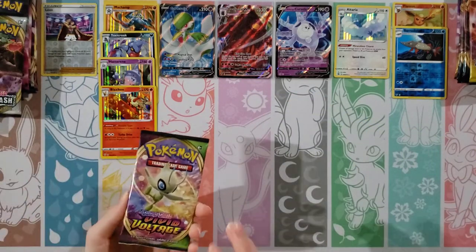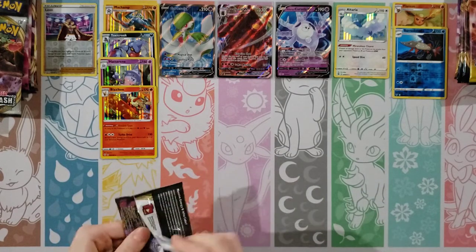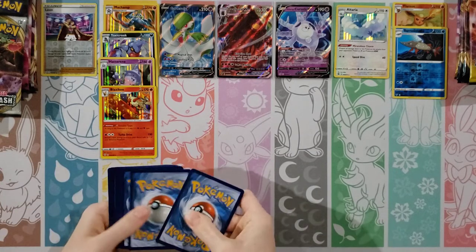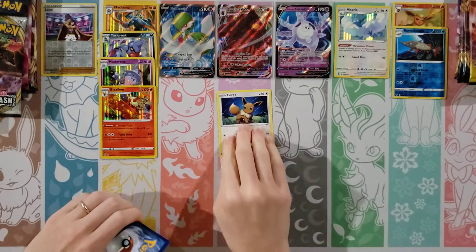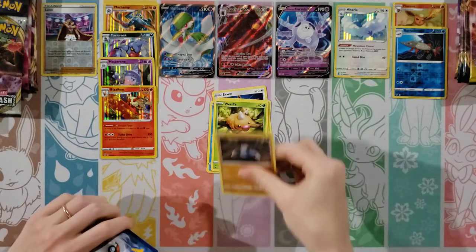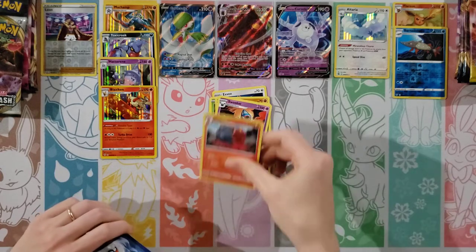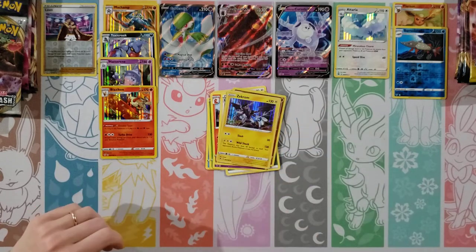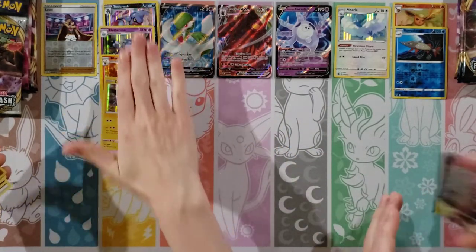Back to Vivid Voltage. Let's see an amazing rare — that would be fun, we don't have one of those on the board yet. Cards: Eevee, Woobat, Arrokuda, Weedle, Drillbur, Metal Energy, Swoobat, Magcargo, League Staff. Reverse is a Clobbopus, and a Holo Zekrom! Oh my goodness. I'm going to have to stack all these holos on top of each other — I'm running out of room.